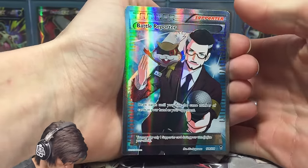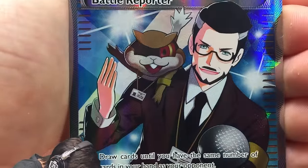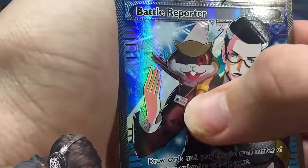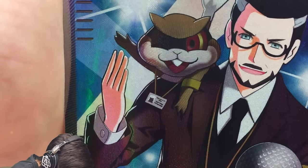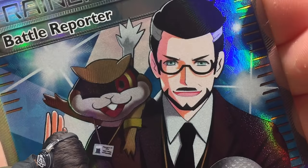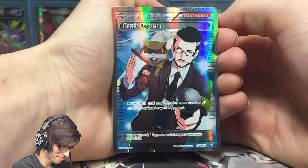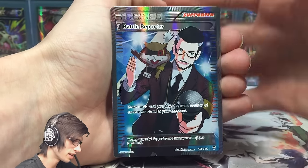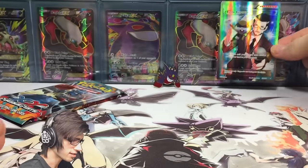The rare in the pack is — we got a Battle Reporter full art! That is sweet. Check that out — Battle Reporter with a little Rattata chilling on the shoulder. It's got like a little pass and everything hanging around its neck. Check that cheeky wink too, and he's got some solid facial hair. Not the craziest full art from the set but it is a full art nonetheless, so that is epic.